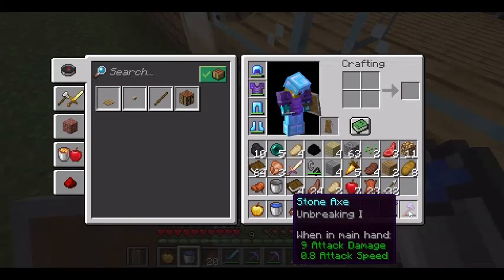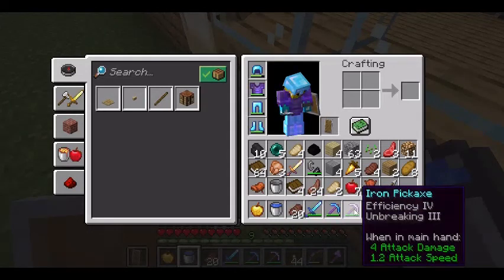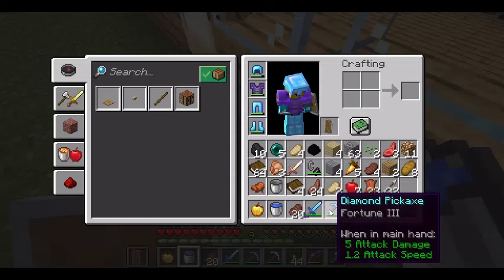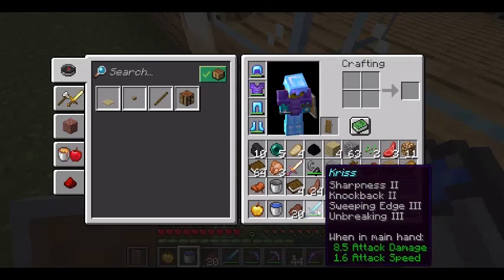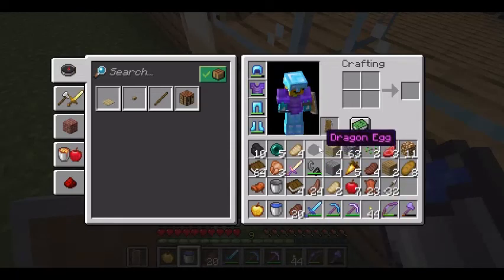I'll start with the axe — it's got Unbreaking 1, probably gonna break but that's fine. My bow has Power 1, which is pretty okay. My iron pickaxe has Efficiency 4 and Unbreaking 3. My diamond pickaxe has Fortune 3. And my sword has Sharpness 2, Knockback 2, Sweeping Edge 3, and Unbreaking 3.